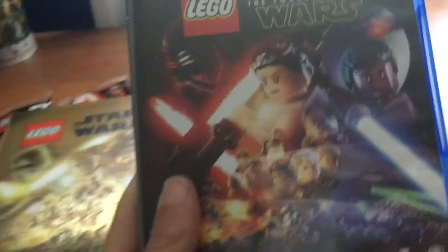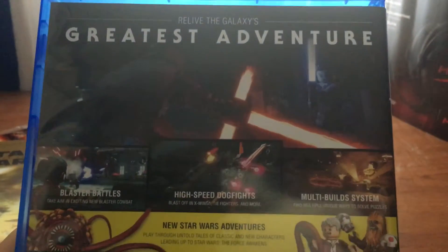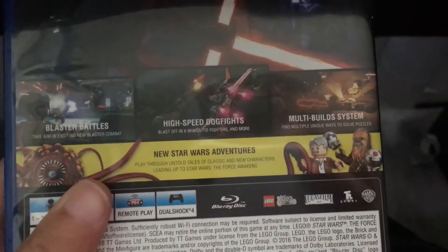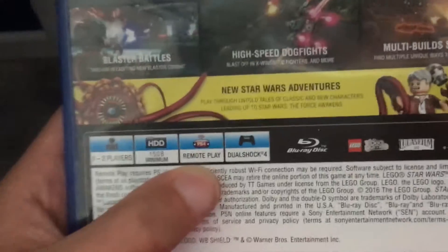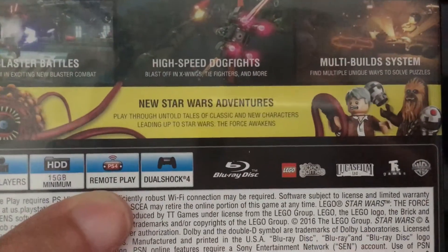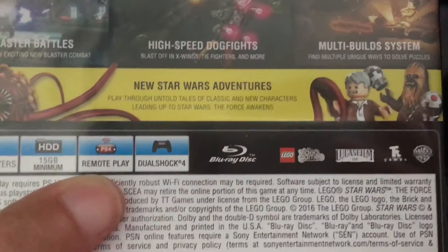Here is the game itself: LEGO Star Wars: The Force Awakens, and it did come with the DLC, which is pretty cool. On the back it reads: 'Relive the galaxy's greatest adventure — blaster battles, high-speed dogfights, the multi-builds build system, new Star Wars adventure.' You play through the untold tales of classic and new characters leading up to The Force Awakens.